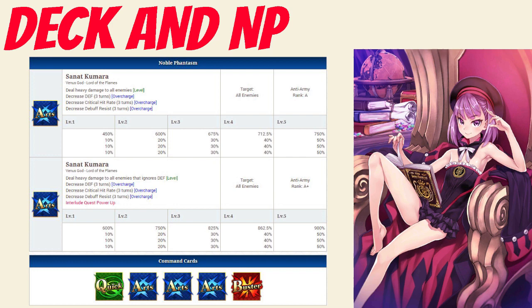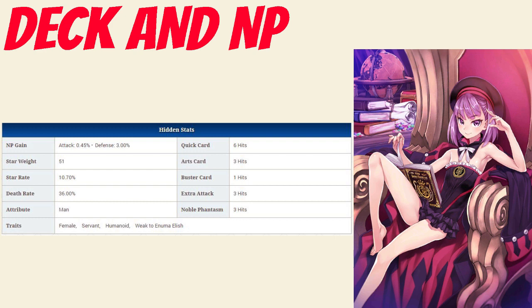Her Noble Phantasm is Sanat Kumara, which deals heavy damage to all enemies with between a 450-750% damage modifier depending on level. It also decreases their defense, critical hit rate, and debuff resist between 10-50% depending on overcharge for 3 turns. This can be upgraded through an interlude, which will increase the damage modifier to between 600-900% depending on level. Her Quick card has 6 hits, her Arts has 3 hits, her Buster has 1 hit, and her Extra Attack has 3 hits.